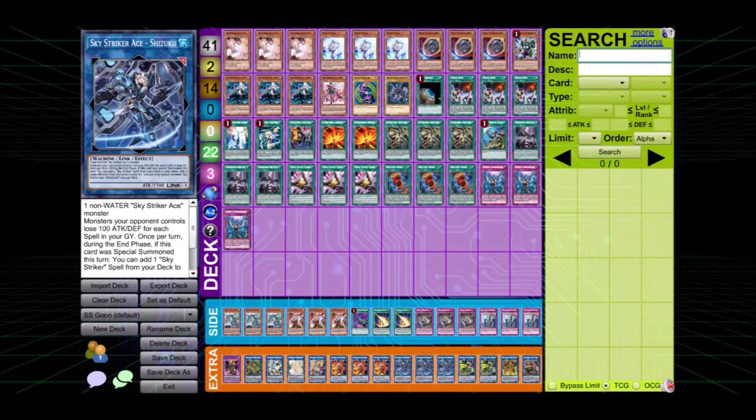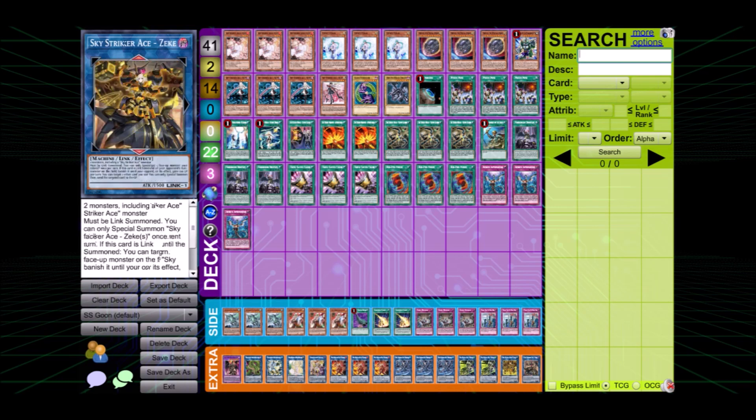Last we have the Sky Striker package: three Kagaris, three Shizukus, two Ayatanis, one Kaina, and one Zeke. He decided to cut one Ayatani since he had no further space in the extra deck. One Kaina and one Zeke are pretty much staple, so Ayatani was the most affordable one to cut since he already had Access Code and Dragoon able to deal enough damage. The choice is not that painful.